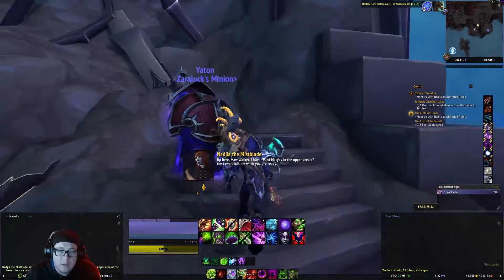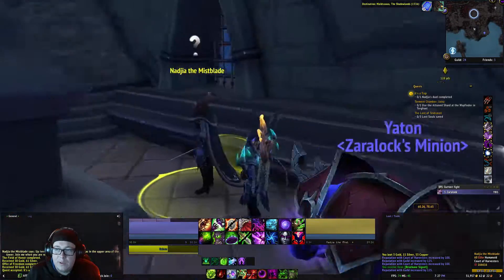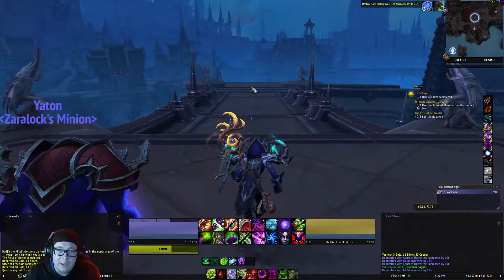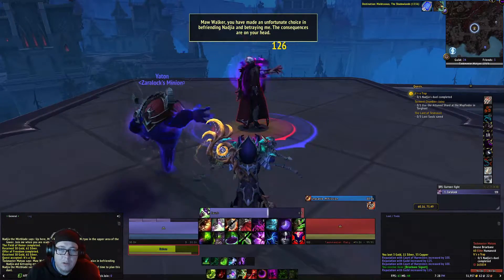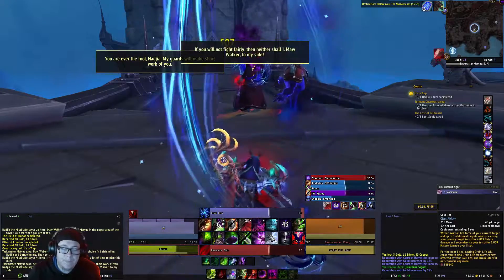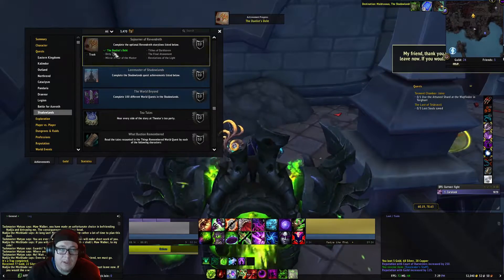Once you've completed that, meet Nadia up here. In order to do so, we've got to come here and walk into this tower, climb on these, and then run our way up. Once we locate her, we'll turn in the quests and pick up the next quest. We need to click on this gate and make our way over here. The taskmaster will be here and we're going to attack and help Nadia kill him. Once he's defeated, Nadia will run back to the tower. We turn that in, and that completes the Duelist's Debt portion.